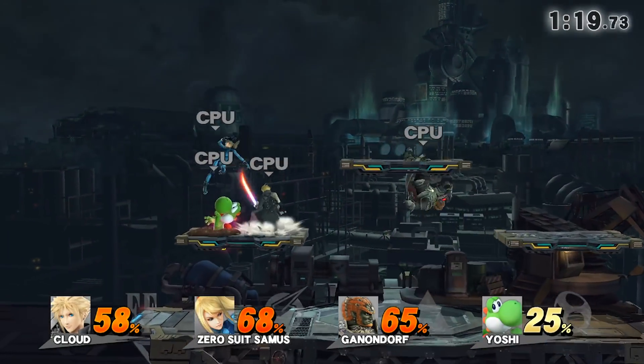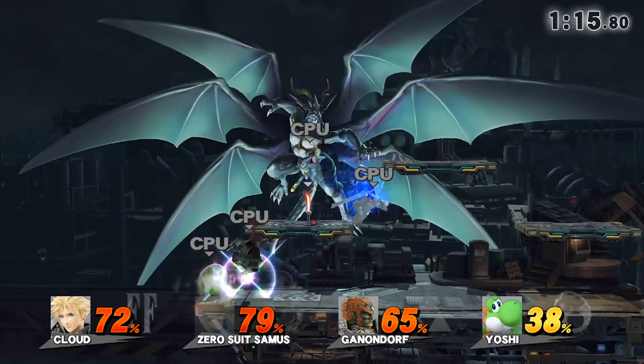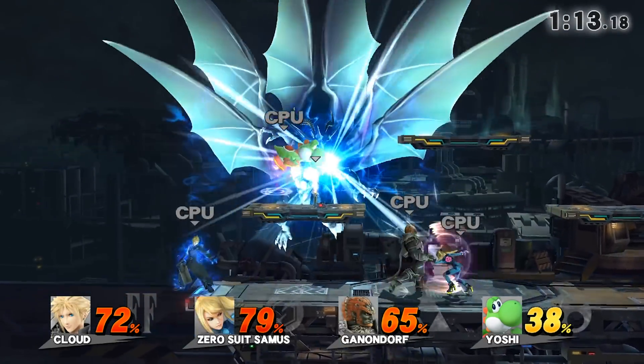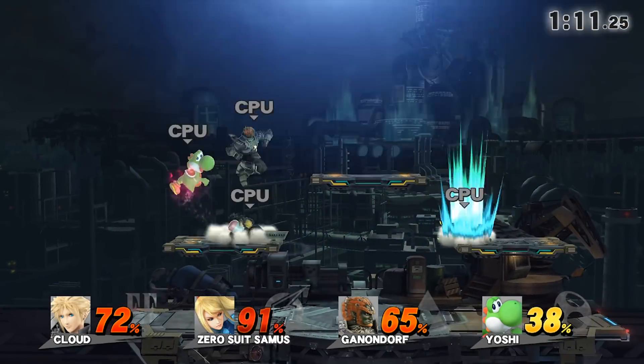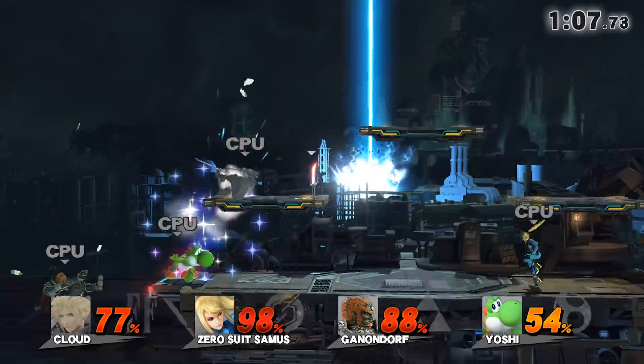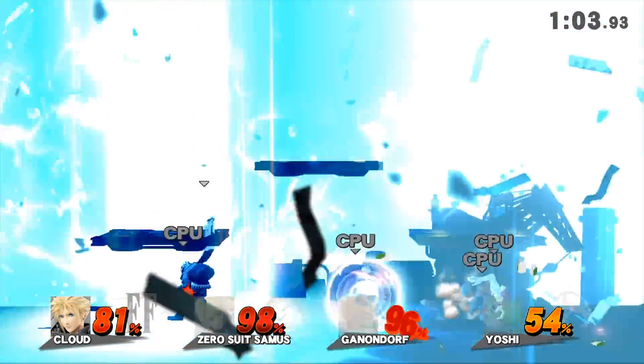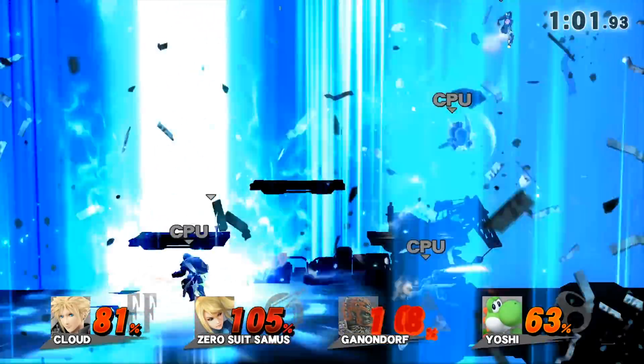We're also going to be getting optimizations for rare CPU instructions. We have been told that this in fact gives a significant performance boost to games like Smash and Pokkén Tournament. We're also going to be getting changes to the upscaling filters, as we have been told they have been completely reworked and can now apparently be completely customized with graphics packs.